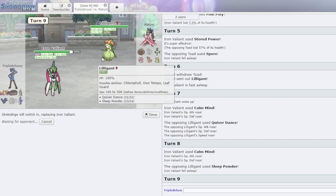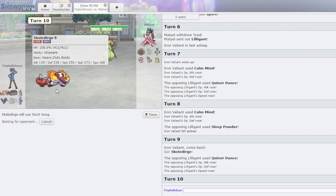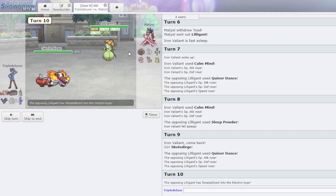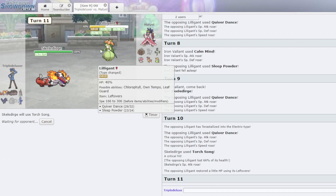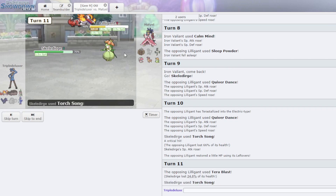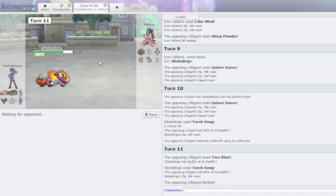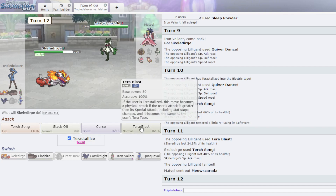If he's going to Sleep Powder me, I'm just going to bring Skeledirge out and not care. I am SpeDef so he can't really do anything to me. It doesn't matter that you did that — you're going to Tera Blast me and do like 17%... 25%, sorry, my bad. He's going to try to use a Dark move on me — I'm not going to let him.